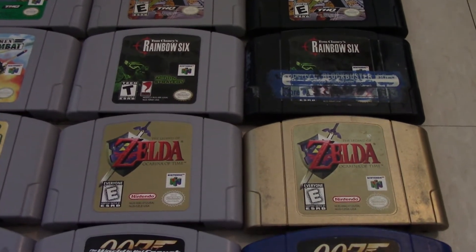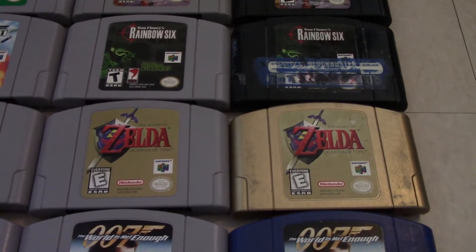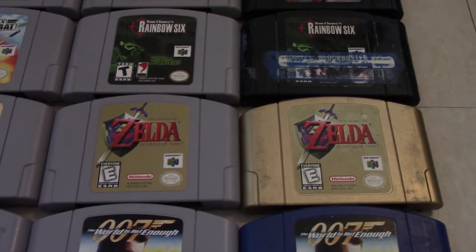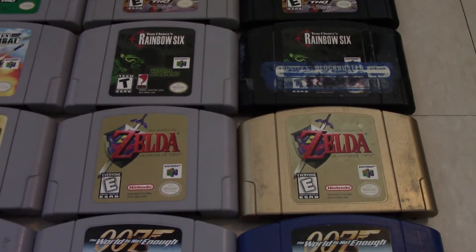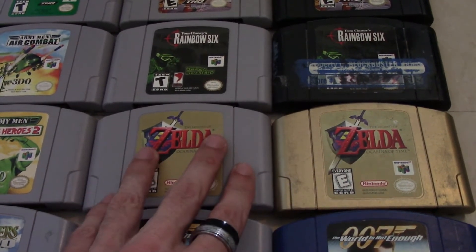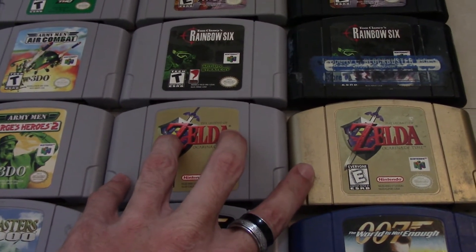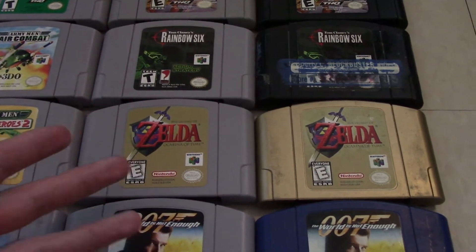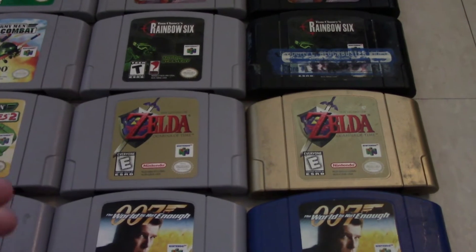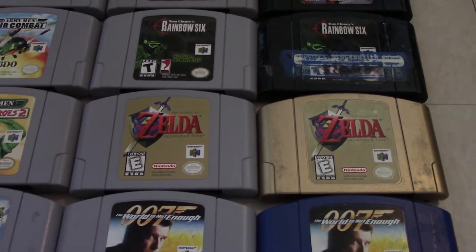Now this one, most people won't consider it a variant — The Legend of Zelda: Ocarina of Time. Most of these grey carts were released only as a second print run, after the original color cartridge. But this one isn't a first and second print run situation — this is a collector's edition. All regular Ocarina of Time carts are grey, and the collector's editions are gold. So it's not really a variant in the same sense, but since there's a grey and a gold, I still include it in this list.